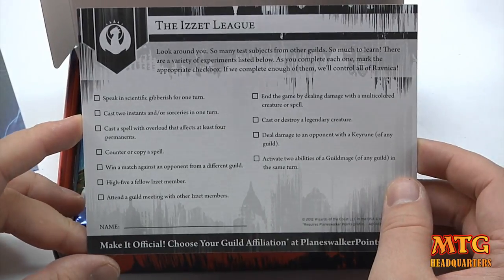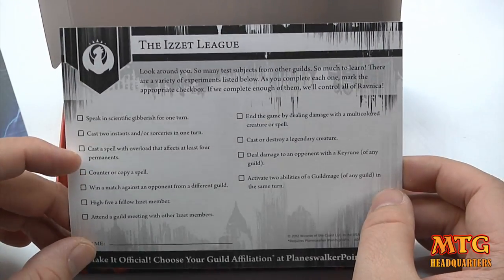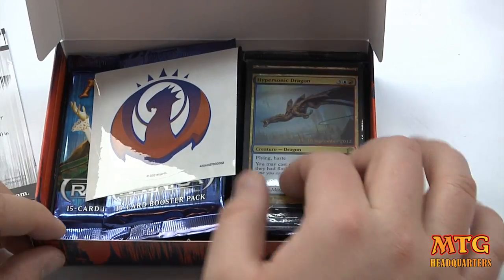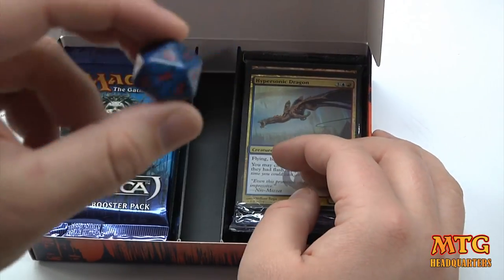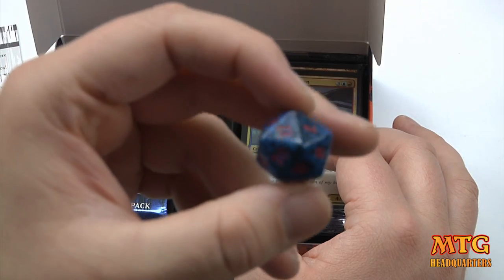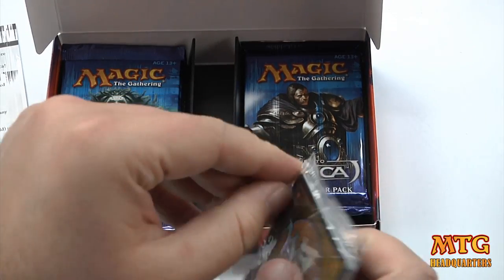The checklist that came with it — first item: speak in scientific gibberish for one turn. Awesome. We also got a sweet sticker — should have been a temporary tattoo, that would have been sweeter. And we have the guild spin-down die. Not the coolest part of it but really neat — I love the colors.